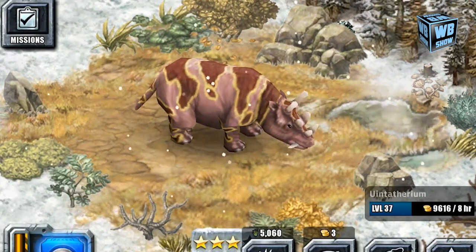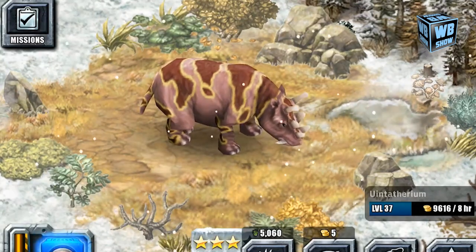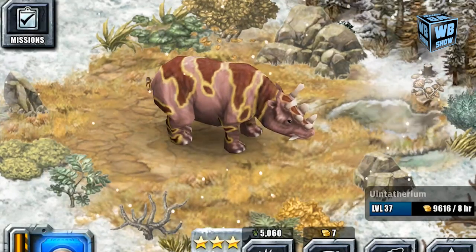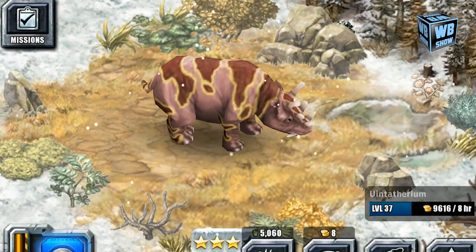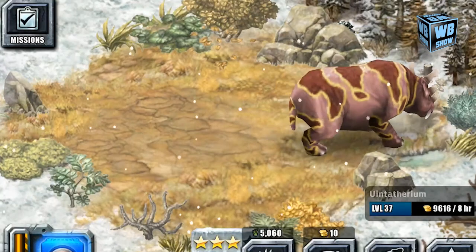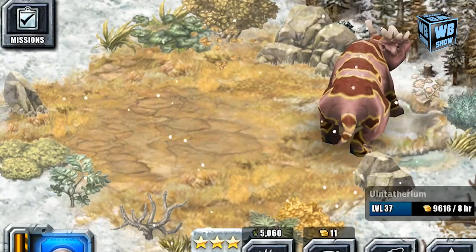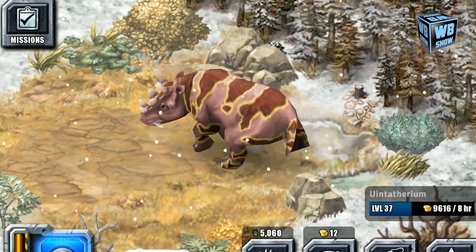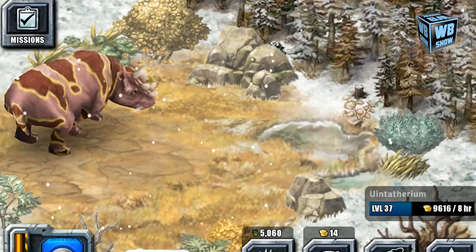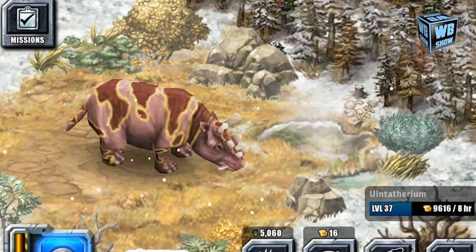I said I was going to review whether animal four — the saber-toothed tiger-looking animal — was better than this one, and I still think that other one was better. I don't recall exactly what the name was, but everyone said it was a saber-toothed tiger. That one is like a meat-eater, so it's not something I'd want to go near, but they're cool. Anyways, that is about it for the glacier park animals in Jurassic Park Builder.